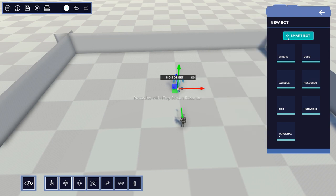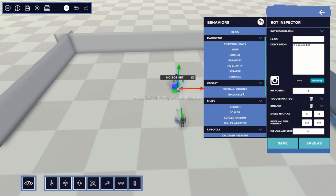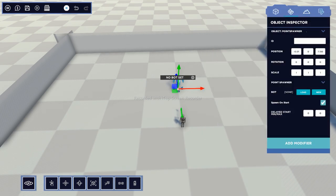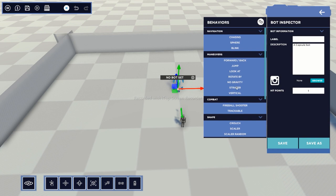Smart bot is really good to make things a lot easier. For simplicity's sake, just so you get the breakdown, let's remove smart bot real quick and we'll bring it back in - don't worry. Click on this again, let's hit New, we'll do capsule. I just want you to understand and get the bare basics of it.